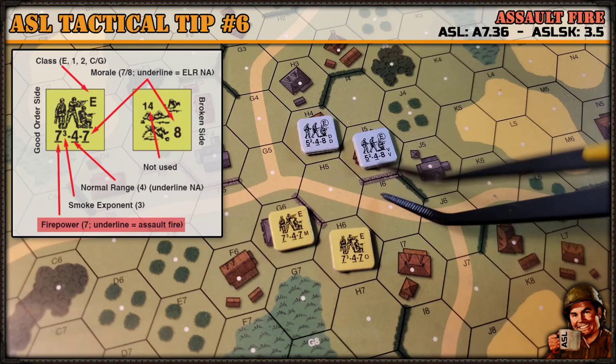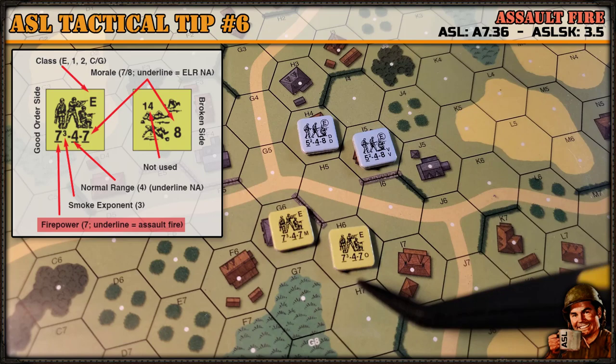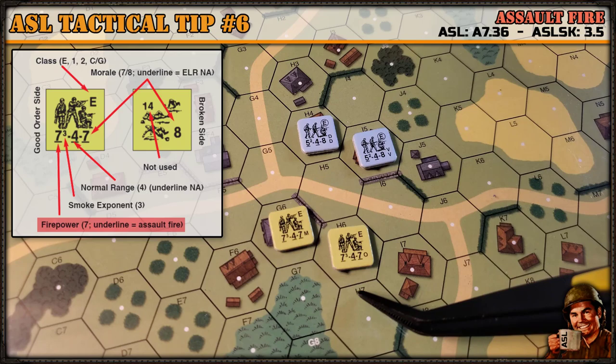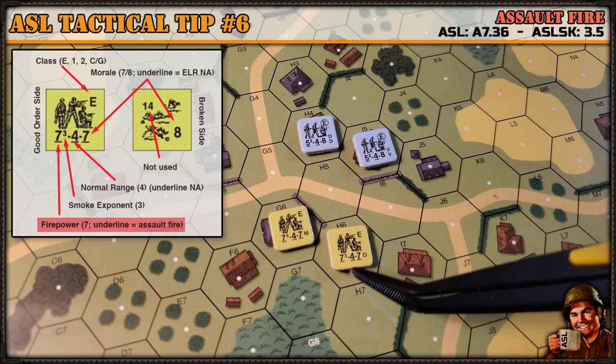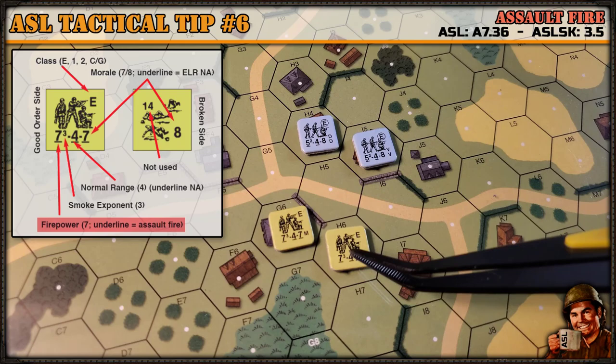It's a little bit different for a 7-4-7. Say they're firing in the advancing fire phase — each one would be three and a half. Add one: four and a half. Round up to five, which goes back down to four on the firepower table. If he just fired during prep fire it'd be six. So you get less of an advantage with assault fire at seven firepower versus five firepower. Five firepower is the sweet spot for whether you choose to prep fire versus advancing fire.